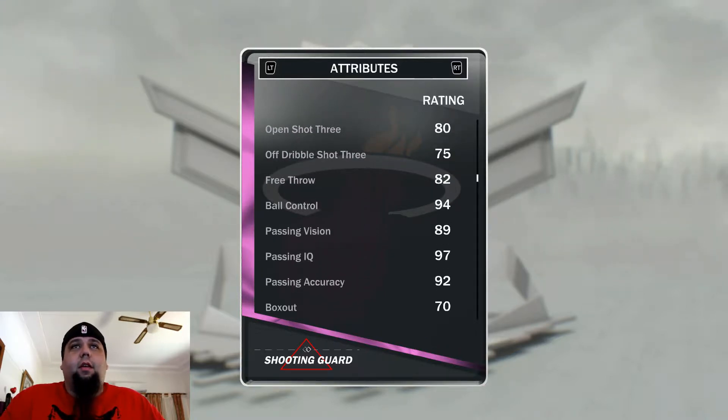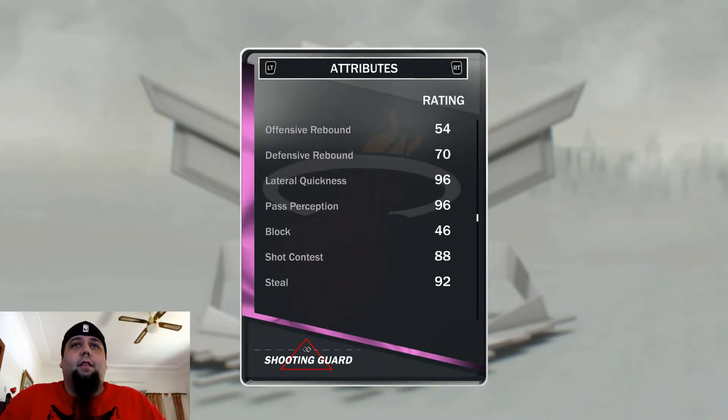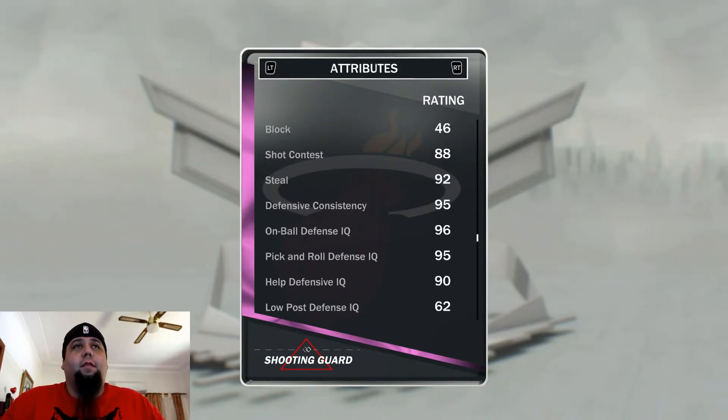Where is he really OP? Ball control 94, passing IQ 97 — that's not bad. Passing accuracy 92. Lateral quickness 96, pass perception 96 — I like that. Shot contest 88. Dwyane Wade is a good shooting guard that can block shots. 92 steal. Defensive ratings are really high.